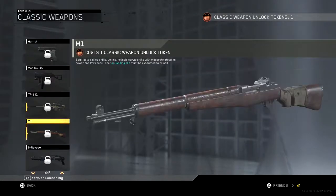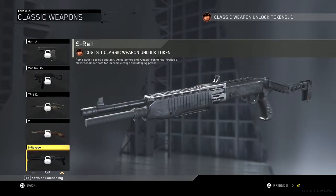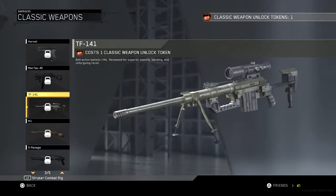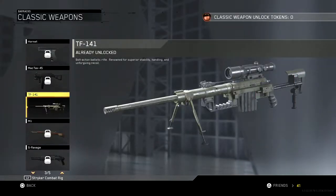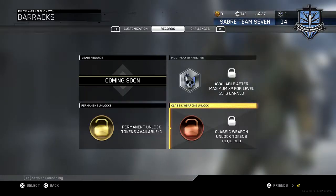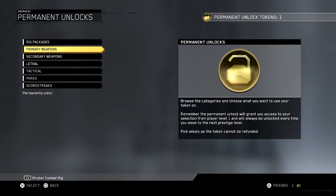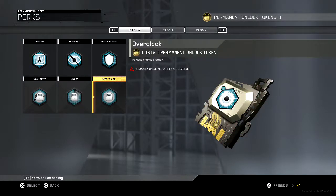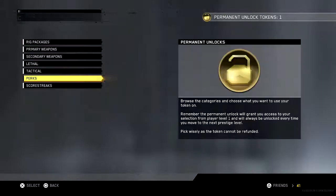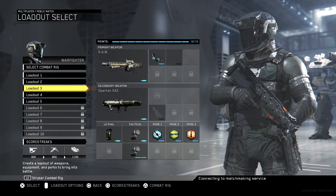What do I want to get? Maybe the TF141 or the Grand — you know what, I'm gonna get the TF141 just because I like the snipe; I'll get the other one later. For permanent unlocks — I forgot about those. Let me see what I want.